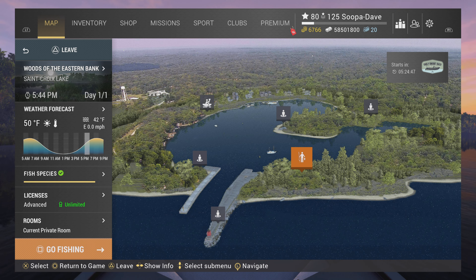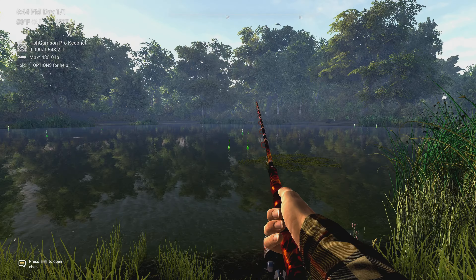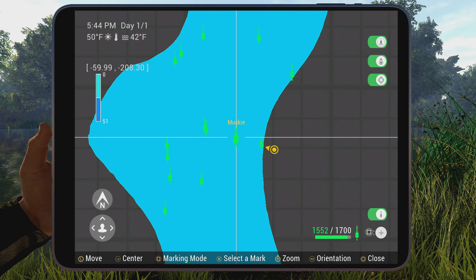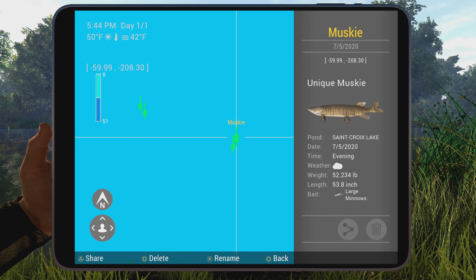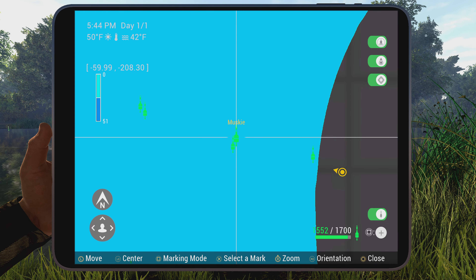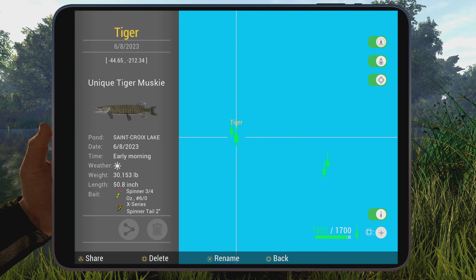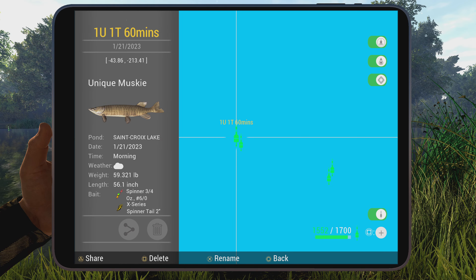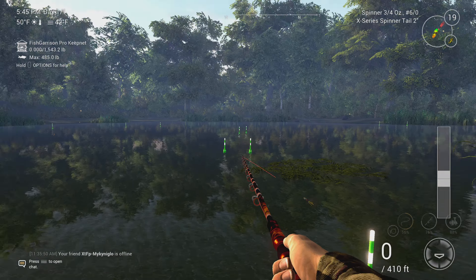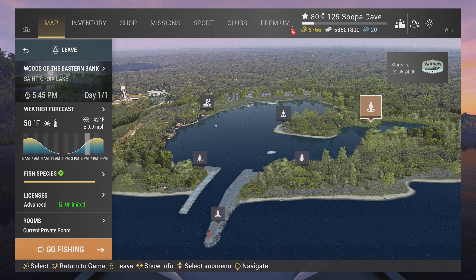For the muskies, you're going to spawn at the woods of the eastern bank and walk down to right here — you can see where we are on the map. We're halfway down the muskie side. If you're using a float pole, you can catch both the tiger and regular muskie right here, as you can see by the two marks. If you want to put these marks on your map, just pause the video. If you're using a lure, cast out to these two spots right here, just out in front of you, and do a stop-and-go in the middle of the water.